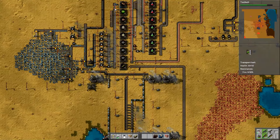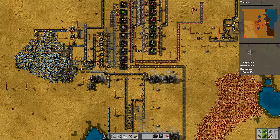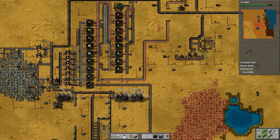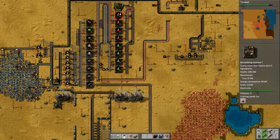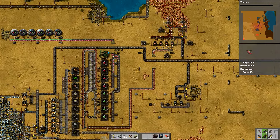Last time we upgraded all of our furnaces down through here, which means that now if you have a look up through here, we've got a continual stream of iron plates, which also means that we're producing the inserters. They're being piled up down through here and everything is working exactly as intended and as we wanted.